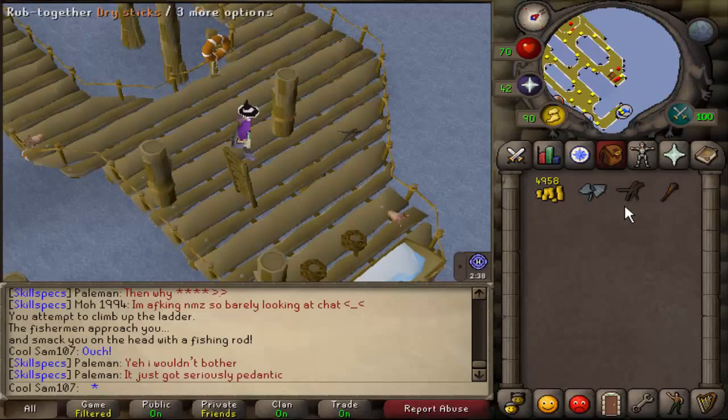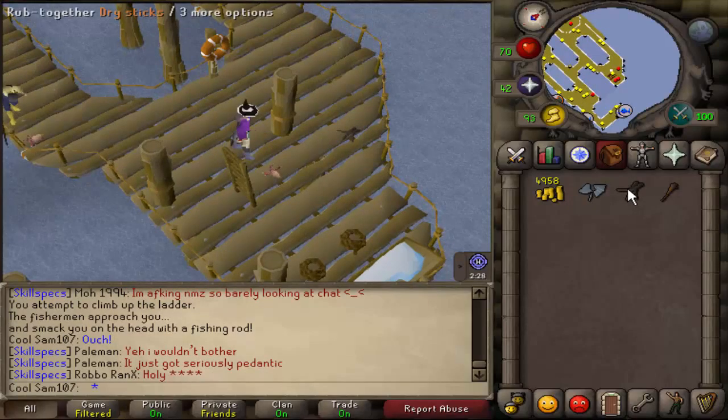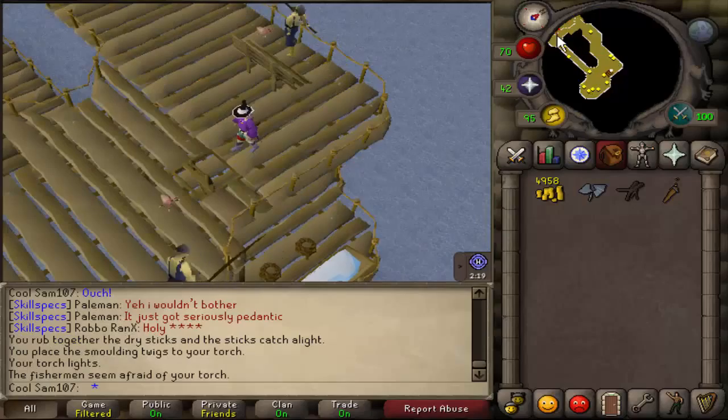Use your broken glass with the dampeners — that's what they're called — and then once your character has done the action, rub them together. This creates your lit torch.